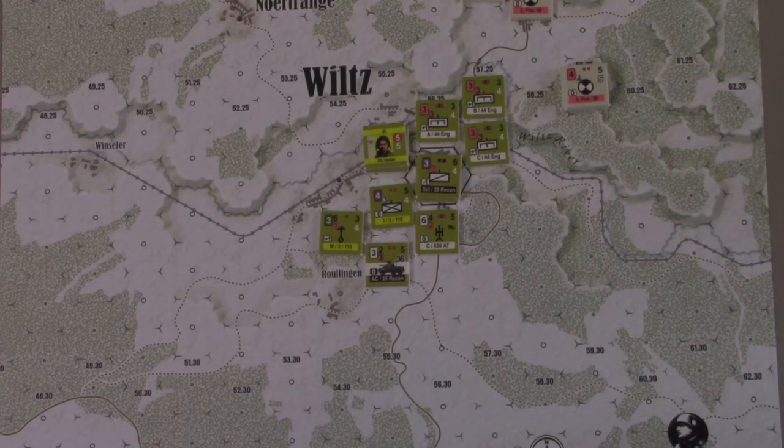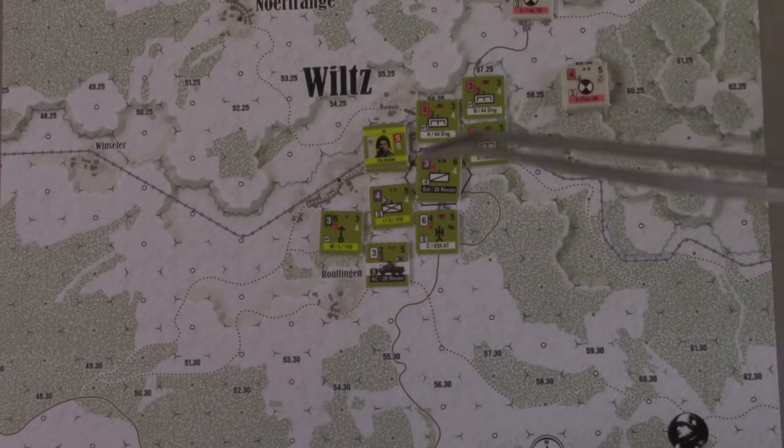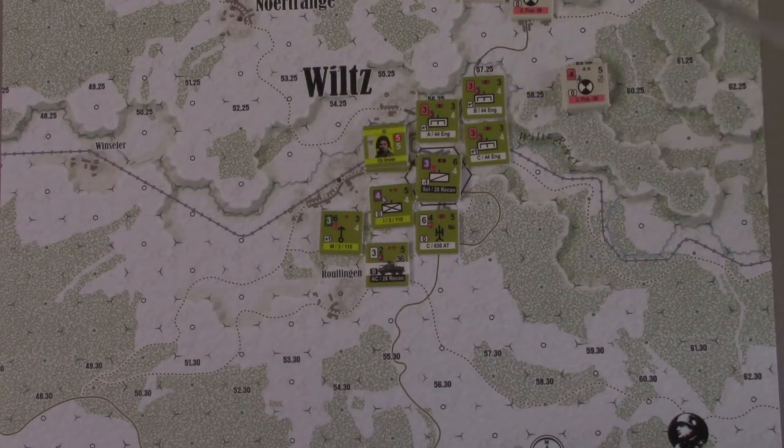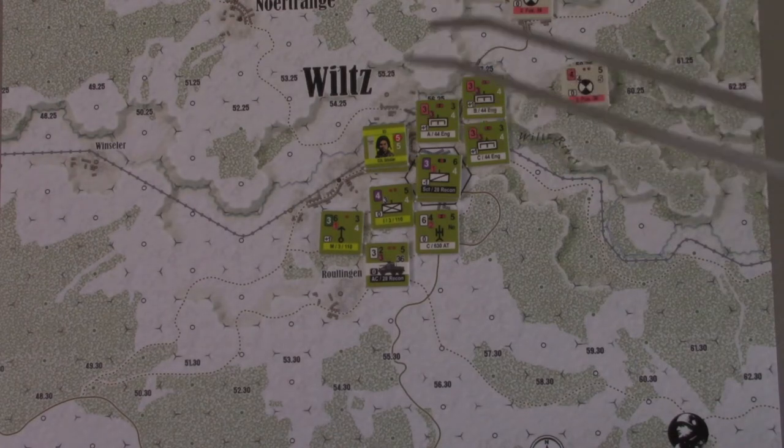Alright, just so we have a little bit of connective tissue here, let's go over the setup. We have the 26th set up to the north, just out of frame, north of the Wiltz River. Their purpose in this scenario is fairly limited since they cannot actually push towards the city. But we can try and hope to tie down at least one of the engineer companies if we get to move before them.